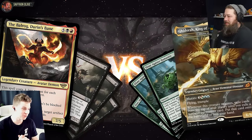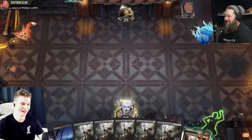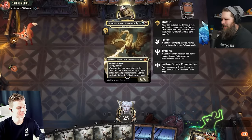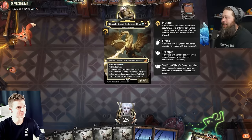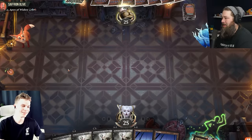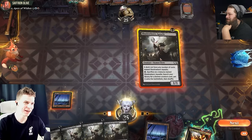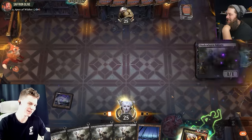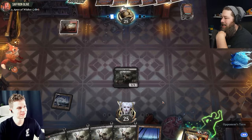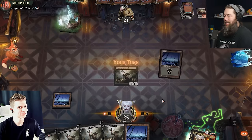I'm going to play Shadowborn Apostle. Looking at my hand — I really do play Shadowborn Apostle, so I keep. I think I'm going to mulligan. I'm playing a teamer slime build this time, and it has some really cool cards in it that I would like to draw. We're going to mulligan one more time. All right, we'll keep this. I'm just going to play a fetch land and crack it right now.